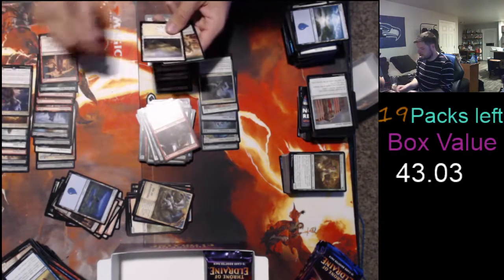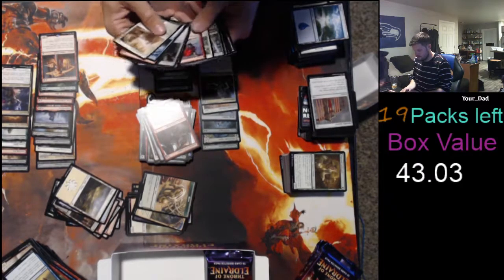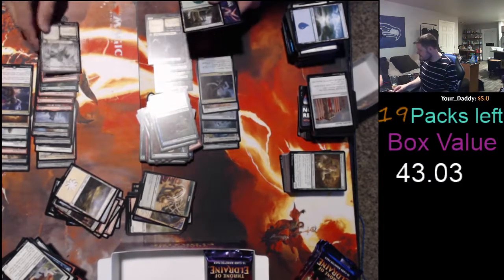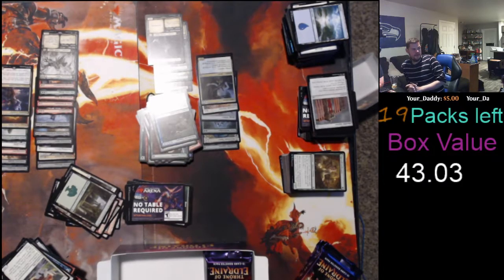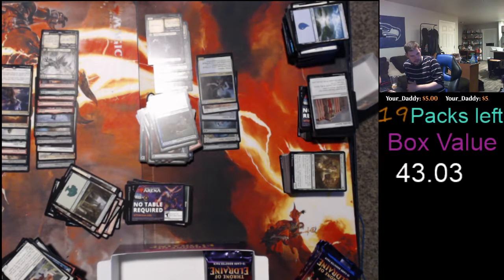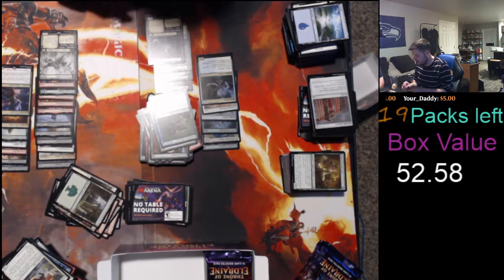Lucky Clover, Stormfist Crusader — garbage. We need to get to like $60. We need a Fabled Passage or Once Upon a Time — I'll take either one. One, two, three — Murderous Rider and it's the showcase version! Showcase! Hell yeah! This box is very promising, considering we haven't hit many real chase mythics — oh no, that's not true, the Great Henge won. $9.55. $52.58 is the new total — crushing Ben right now!